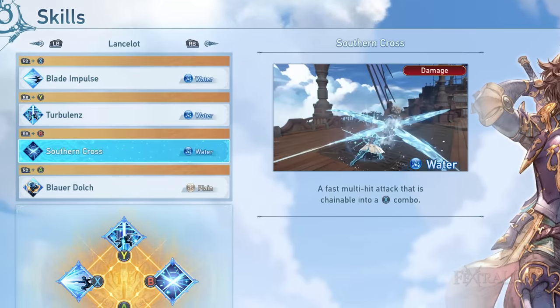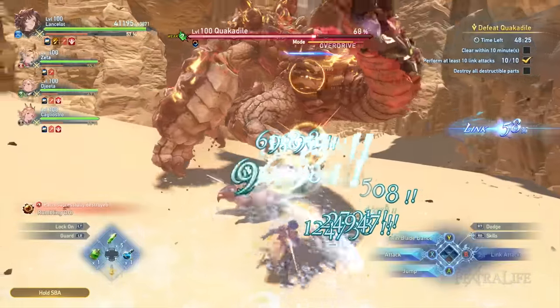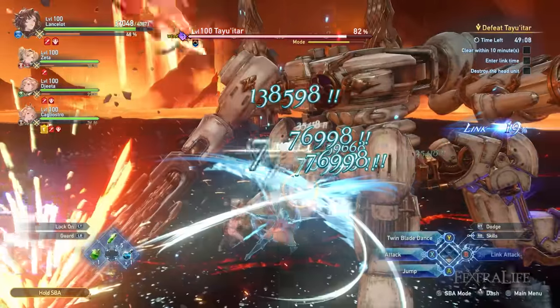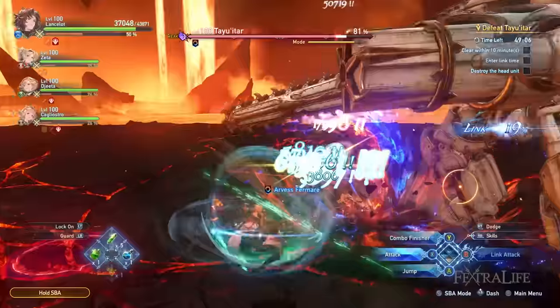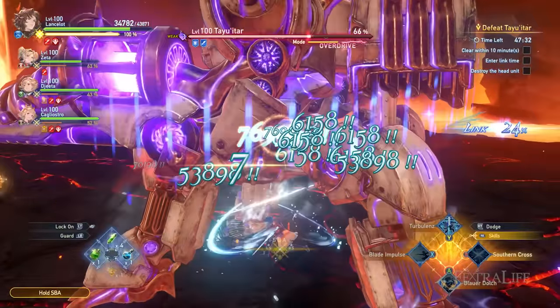The next skill on the list is Southern Cross. Southern Cross is a straightforward multi-hit attack combination. What is useful about this skill is its ability to hit multiple enemies in front of Lancelot, since it has a cone-like AoE. All of his skills can be connected to his normal attacks easily, and this is one of the easiest skills to weave in when dealing with combos.